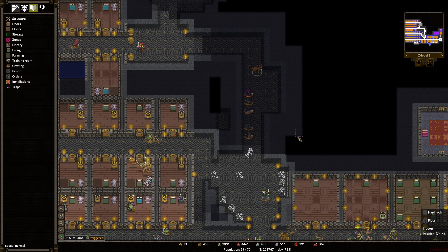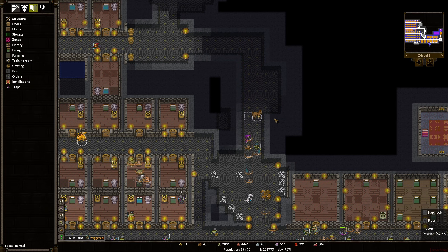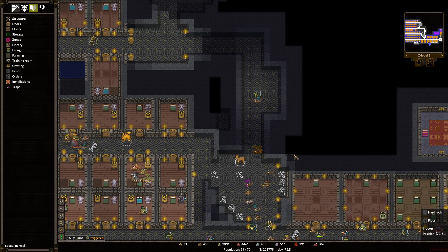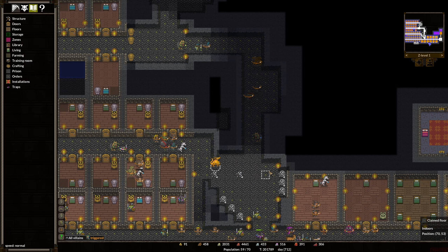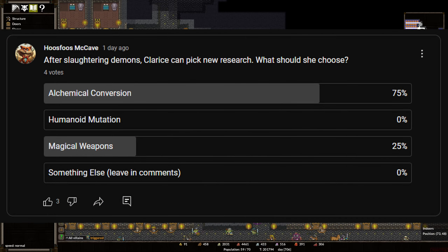Today's plan is to first select Alchemical Conversion. I want to thank everybody who voted in the poll. It was overwhelming towards Alchemical Conversion, but that's what happens when you only have a few votes. You can see up here on the screen that people did vote, and that's what we're going to go with.